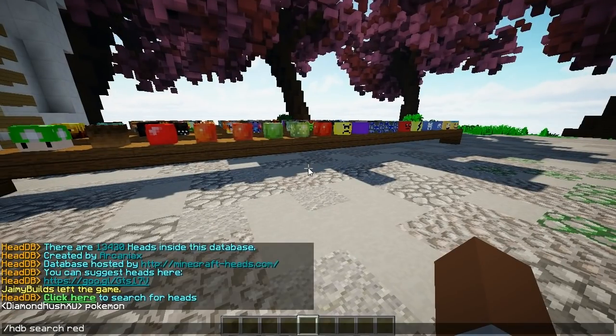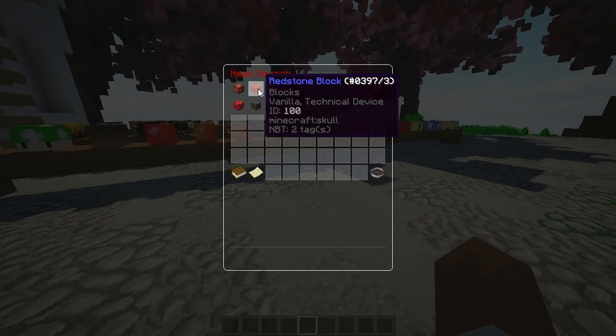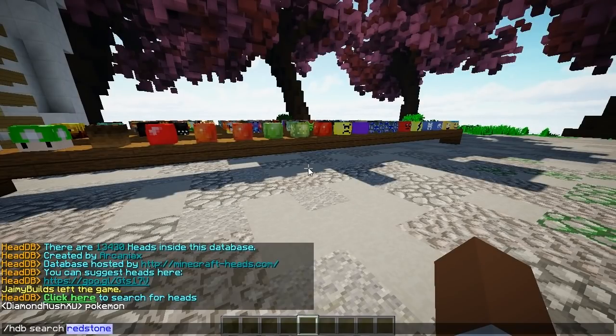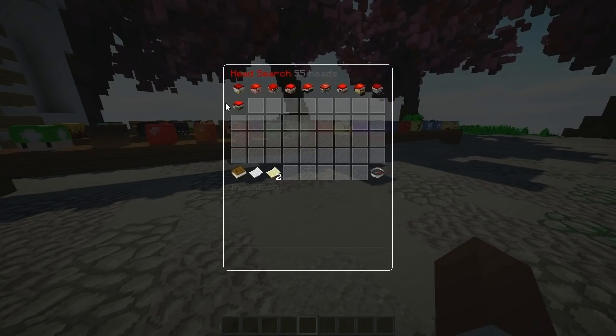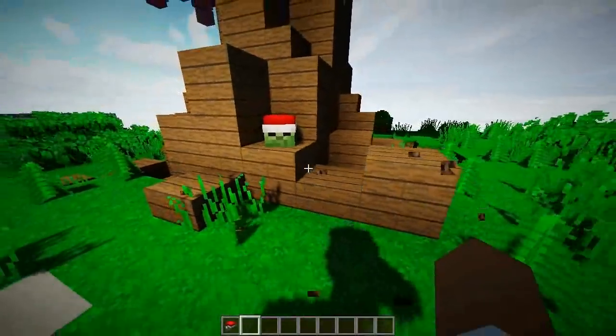Say I want to search something more specific like Redstone — there you go: Redstone Conquest, Redstone Block, Redstone Block, and Redstone Lamp. They have legit everything you need here. I'm going to search one more such as Santa, and right there there's quite a lot of Santas — it even has a second page. These guys went ham on Santas. I'm adding them right there.